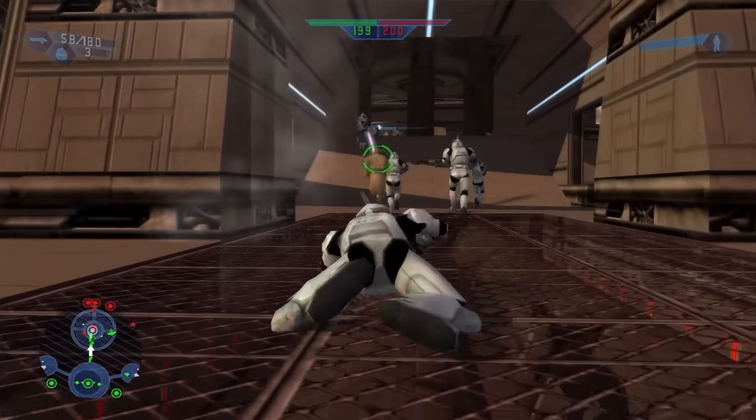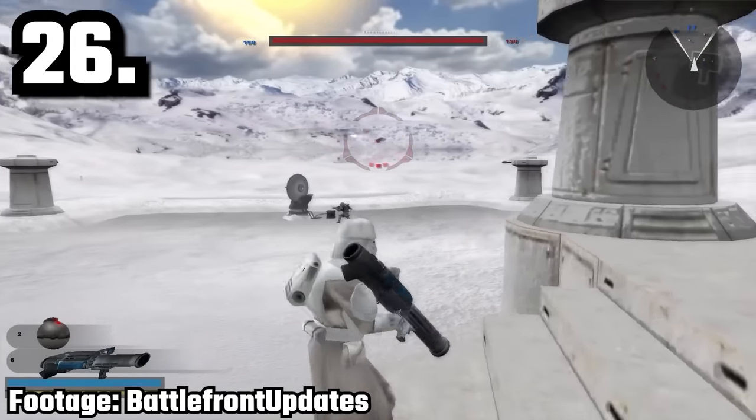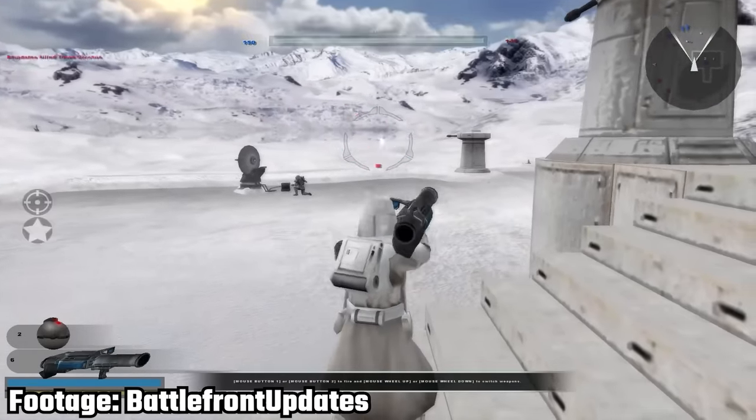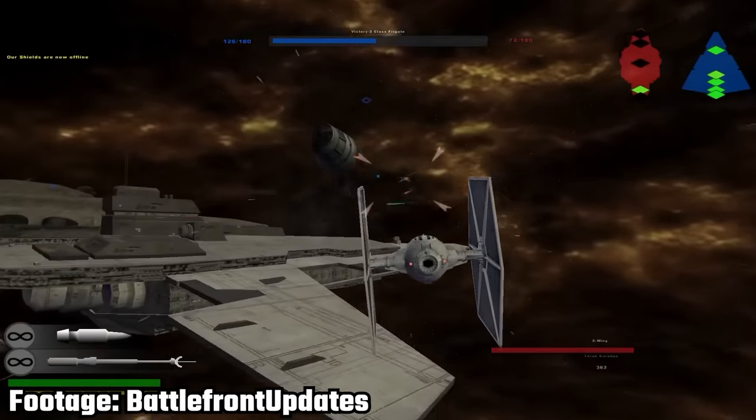I really love this about the first game and kind of wish it was included in the second. If you target a vehicle with a rocket launcher and lock on, the missile will actually track the target. To lock onto a vehicle, press Square on PlayStation, X on Xbox, and Q on PC.